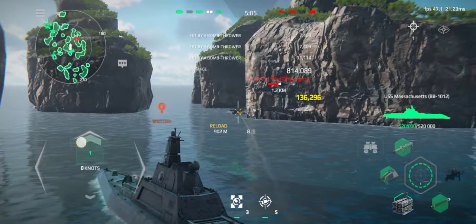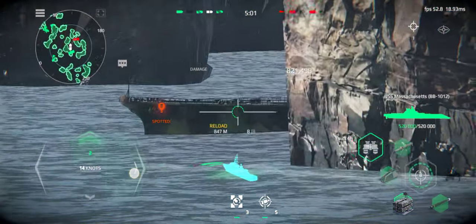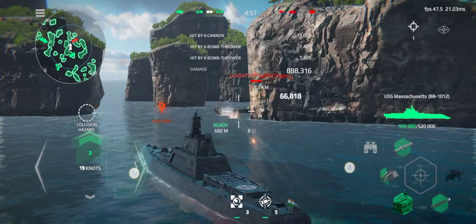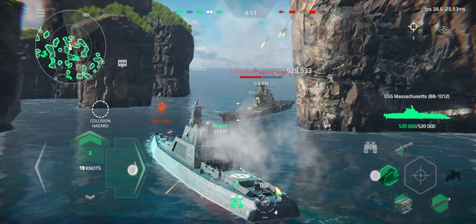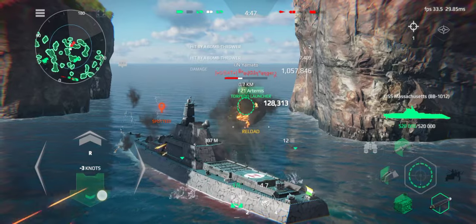We're heading 0-5-0, pull ahead. See the line behind the launcher. Install the launcher right here, ready sir. Lower range 30 degrees. We are flying. We are standing by.